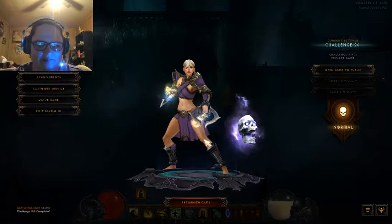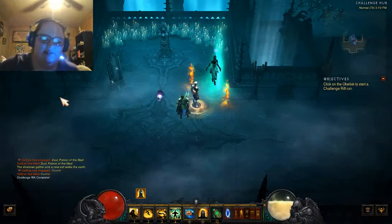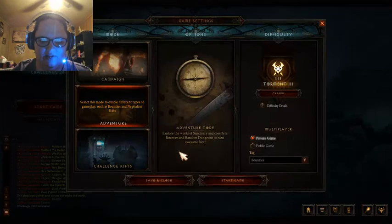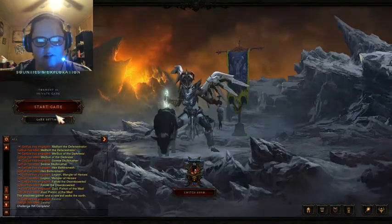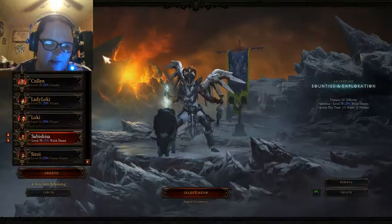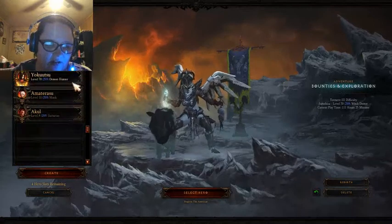Let's see — leave game, because I want to open up the box. Sorry, this chair is so uncomfortable but it's what I got. I guess adventure mode... because I don't really want to play as my witch doctor. I don't have any level 70 wizards here — let's see anything level 70 beyond my witch doctor. Demon hunter — okay, we'll do that one then.